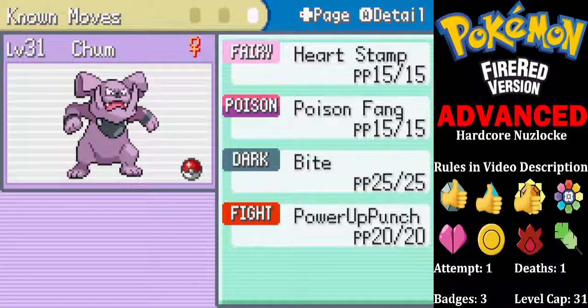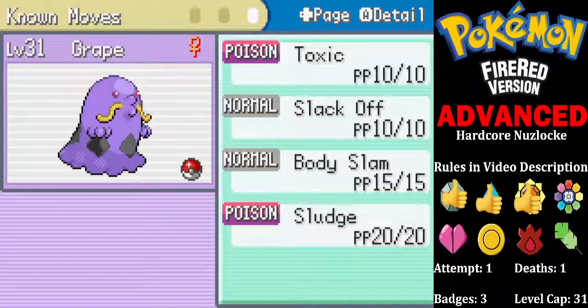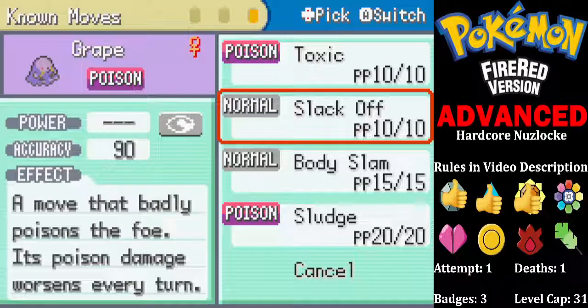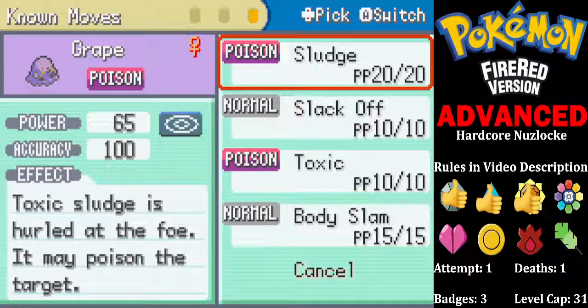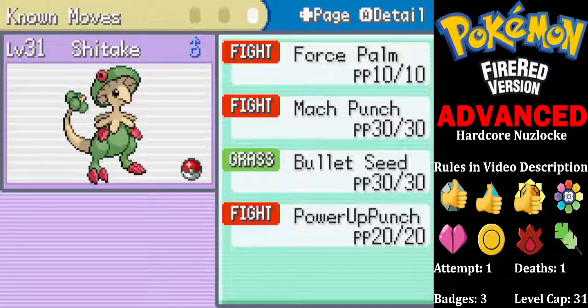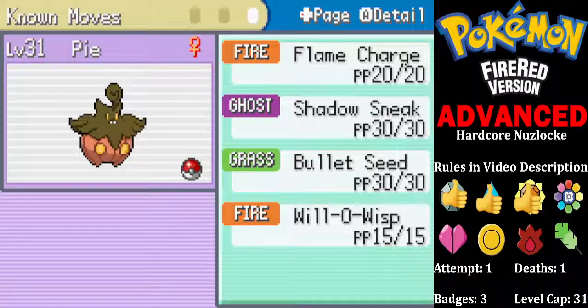Chum, our Grumpig, with Heart Stamp, Poison Fang, Bite, and Power Up Punch. Grape, our Swallot, with Toxic, Slack Off, Body Slam, and Sludge. Shitake, our Breloom, with Force Palm, Mach Punch, Bullet Seed, and Power Up Punch. And Pie, our Pumpkaboo, with Flame Charge, Shadow Sneak, Bullet Seed, and Will-O-Wisp.